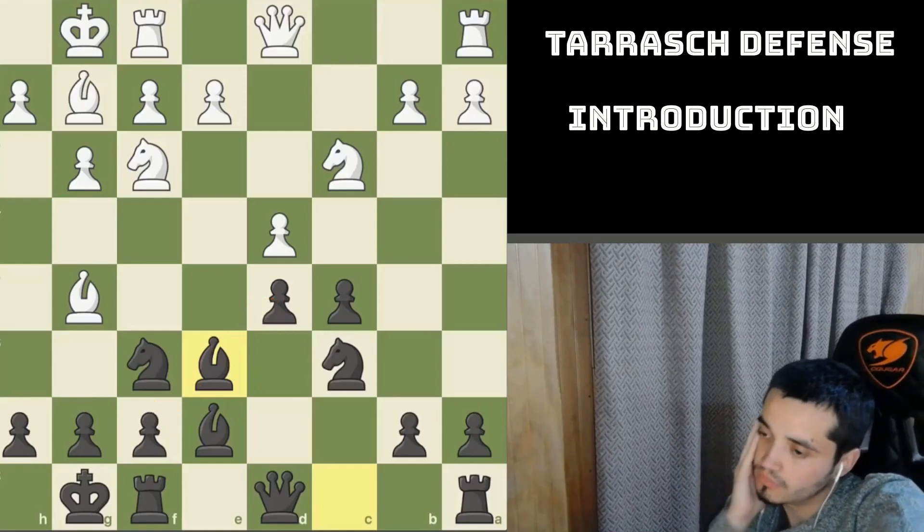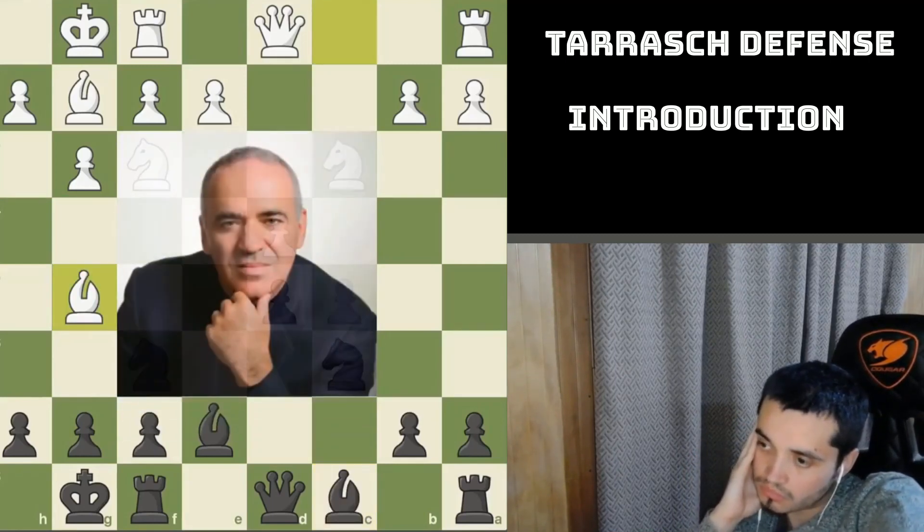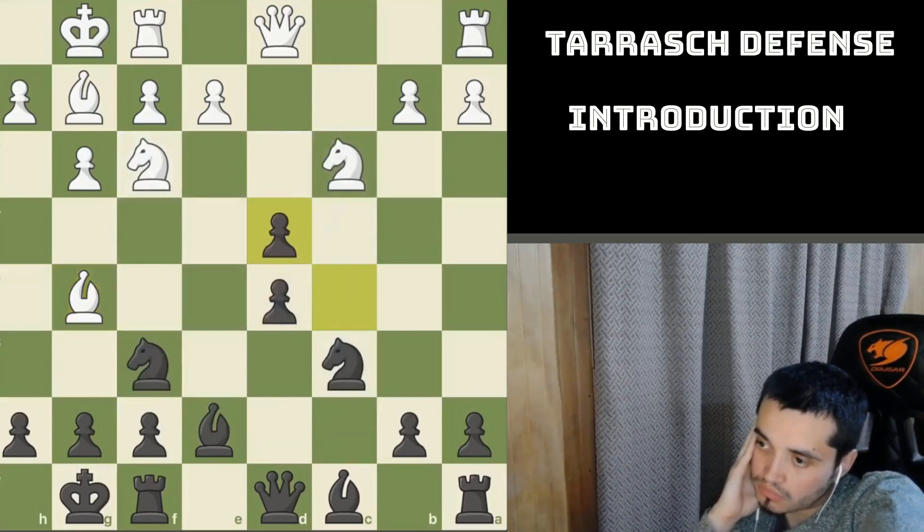Later, in the 1980s, Kasparov — World Champion — popularized the idea of cxd4, allowing Black to play in a very active way in this position.